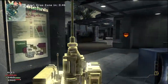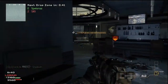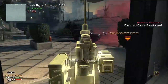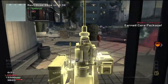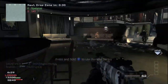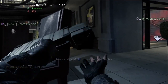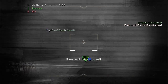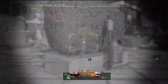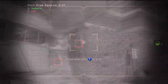You get sentry gun and remote sentry a lot in Drop Zone, so use them to your advantage — put them in a really good location. If you can control a remote sentry and position it well, you can take out people as they come into the drop zone and protect your whole team. I think I put mine a little too far into the base this time.